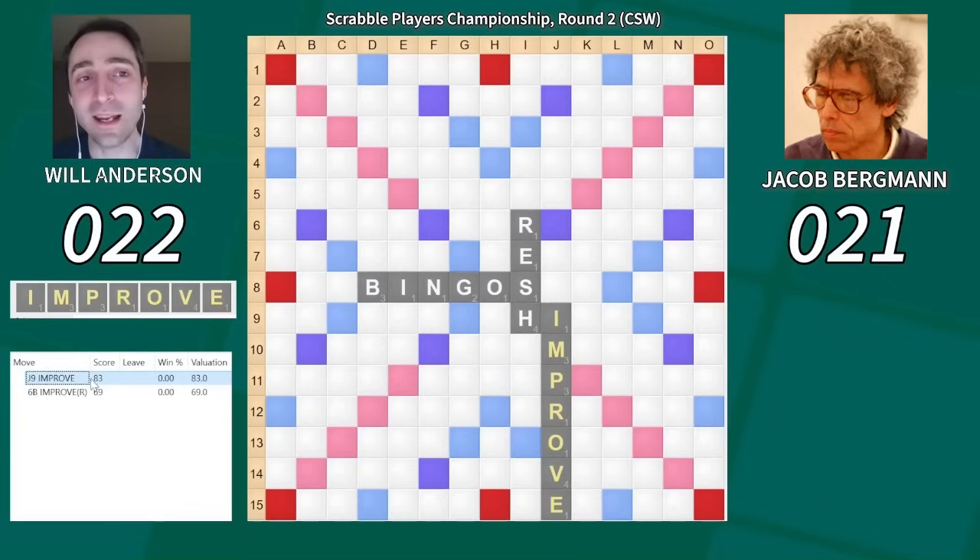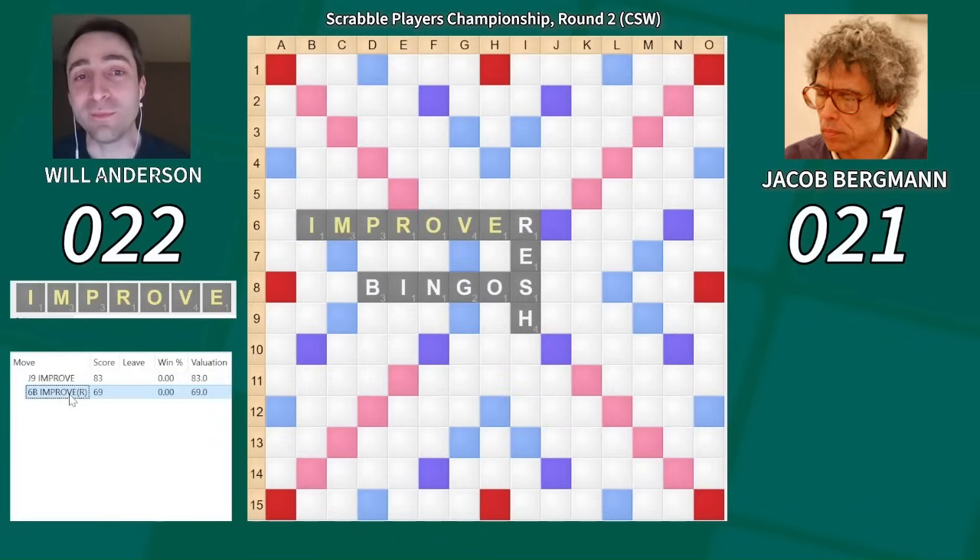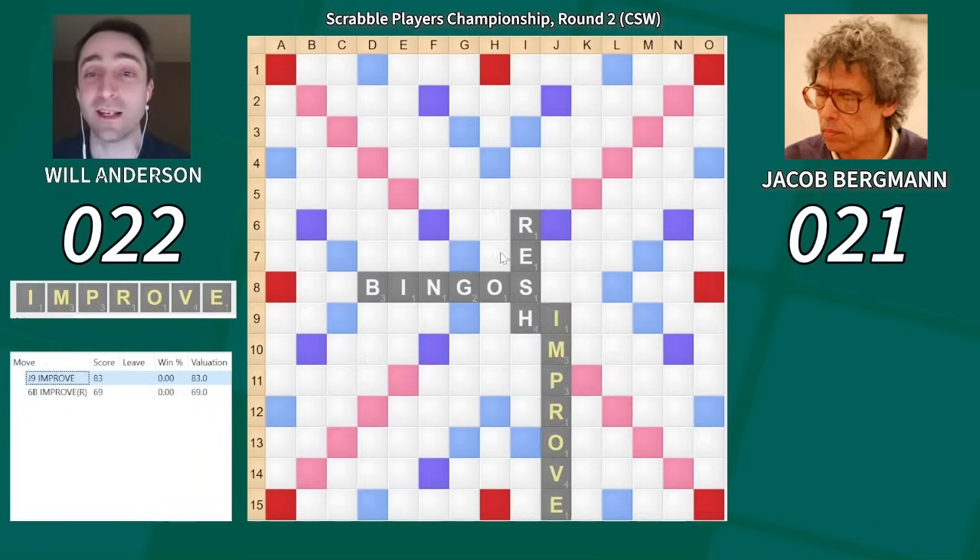I have Improver on my rack and it plays in two places. There's no way I'm not playing a bingo here. I can play Improved here for 83, but it opens a ton of space — an E and a triple lane. I'm really worried about that. Or I can play Improver for 14 fewer points — a huge point sacrifice. I went with this sacrifice because after it, there's so little room for eight-letter words: just this floating I, and maybe you get lucky playing down from the bingo letters. Otherwise, no place for eight-letter words to fit.